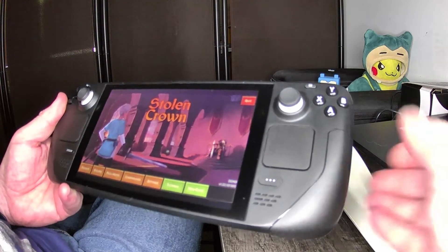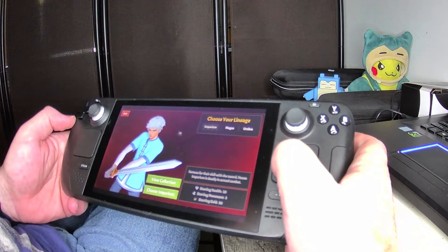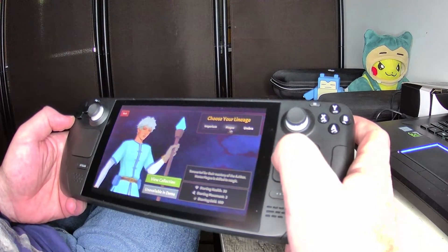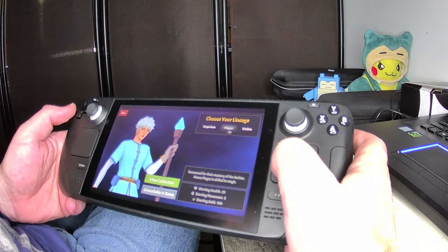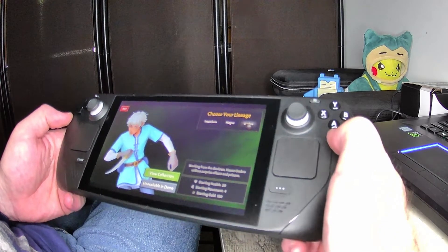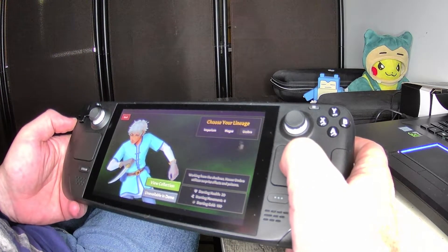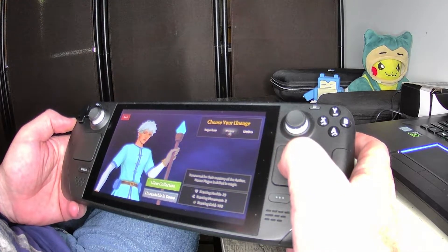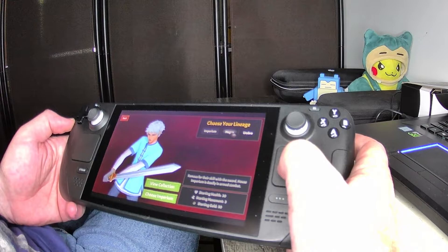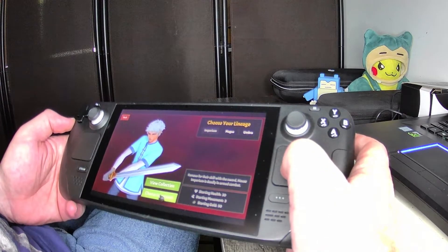Now let's see what the new game is — that seems pretty simple as far as controls go. Choose your lineage: Imperium, Magus, or Umbra. Imperium is famous for their skill with the sword — House Imperium is deadly in armed combat. Magus is renowned for mastery of the Aether — House Magus is skilled in magic. Umbra, working from the shadows, utilizes surprise effects and poisons. Starting health and stats differ: Imperium 30 HP, movement 3, 50 gold; Magus 25 HP, movement 2, 100 gold; Umbra 20 HP, movement 4, 150 gold. Magus and Umbra are unavailable in demo, so let's choose Imperium.